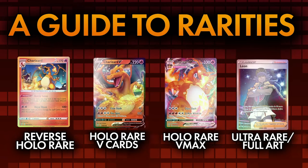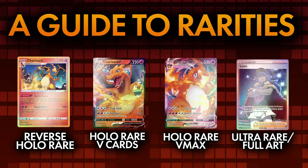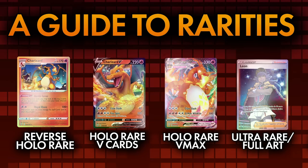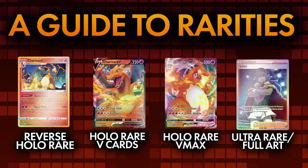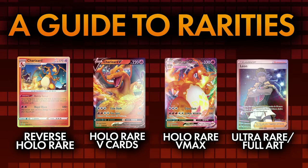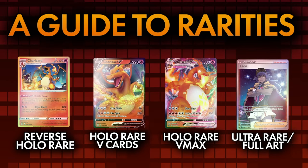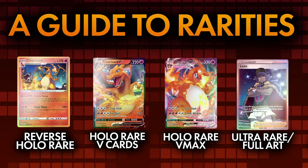Ultra Rares feature full art Pokémon and trainers and are harder to find than their regular counterparts. You know you've opened one when you open a card with art that fills the card inside the frame. Often, these cards also have a textured finish which you can feel as you run your finger over the card — a small feature, but many people really love the tactile finish.